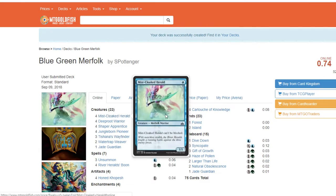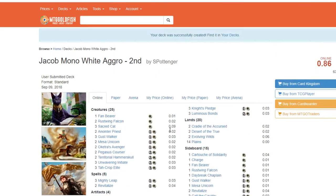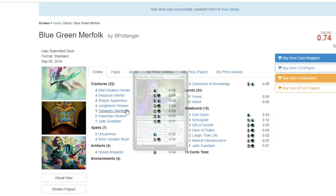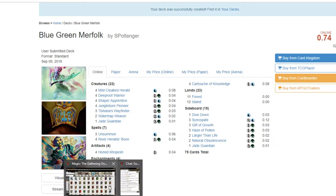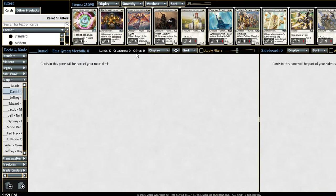We are going to be taking a look at each of their deck lists, starting here with Daniel's. All of these deck lists are going to be linked in the description of this video, so if you want the text version of them, you can check that out. For now, we're going to be swapping on over here to Magic Online and starting with Daniel's Blue Green Merfolk.